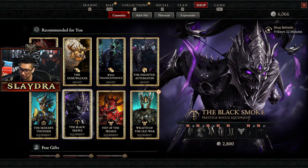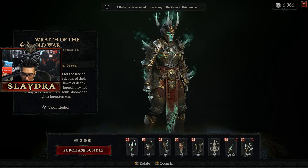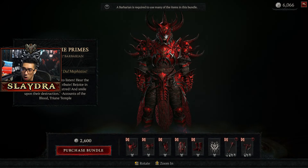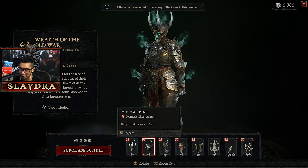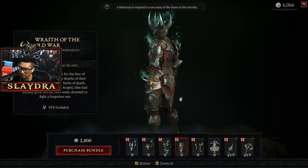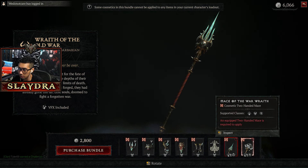I think the Rogue skin is pretty cool too — I'd give the Rogue an eight. Then looking at this next selection — is this another Barbarian? There are multiple Barbarian skins here. I don't know if Barb is going to be so popular this season. This one feels really similar to things we've had in the battle pass — I'll give it like a six. It doesn't look bad, it's just feels very familiar.